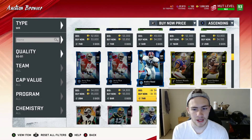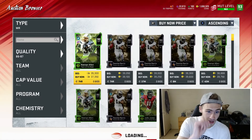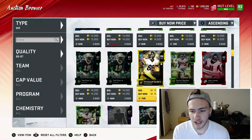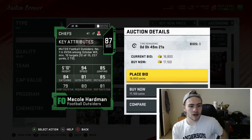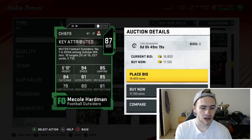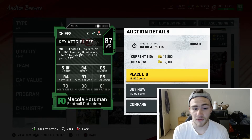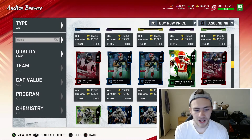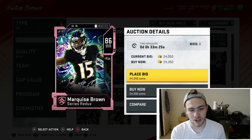Now for receivers, it is all about speed when it comes to these overalls. There are a couple of 86-87 overalls I want to look at. First is McCall Harvin — 94 speed. The route running and catching aren't that amazing, but 94 speed is super fast, especially against lower overall teams. No cornerback around the 87 overall has this amount of speed, so McCall Harvin is going to be burning people left and right.